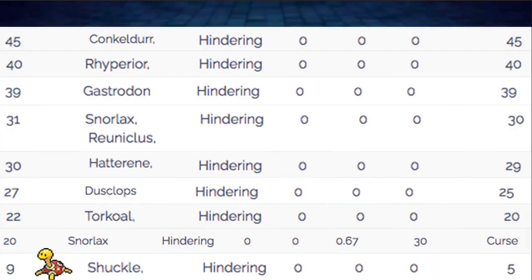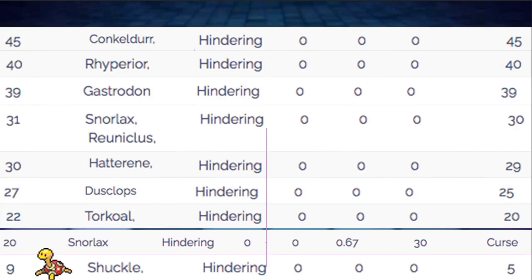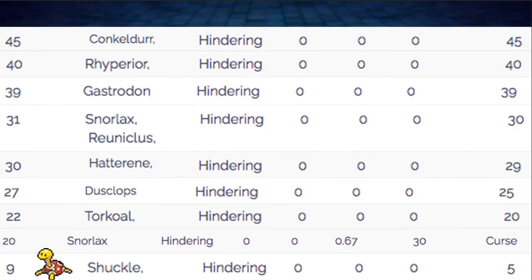For Speed tiers, with an Impish Nature and 18 Speed IVs we hit 19 Speed, which underspeeds everything on the board — even Snorlax with Curse. In Trick Room, you outspeed everything above you; outside of Trick Room, everything outspeeds you. So Shuckle is reliably the slowest thing on the field, which is great for Trick Room teams.